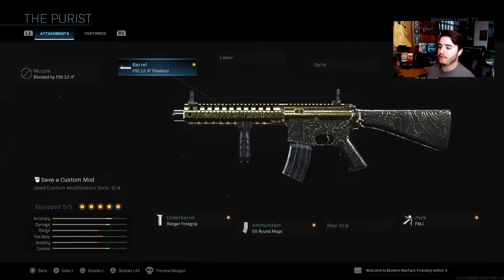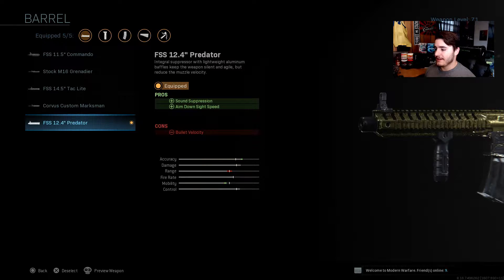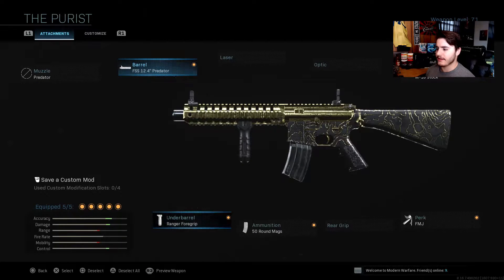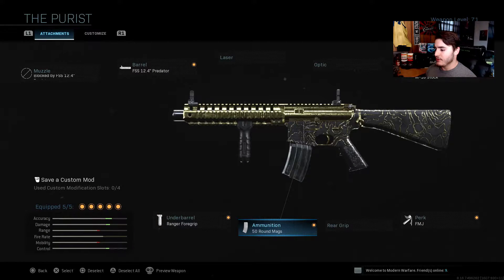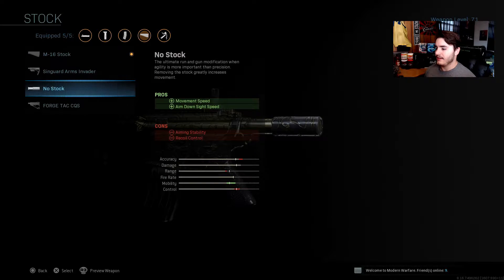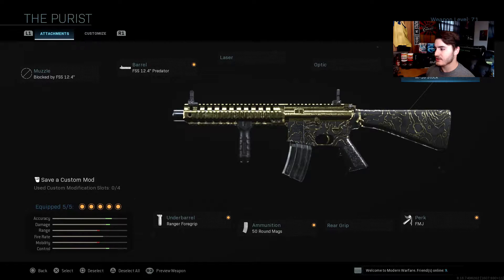For the M4, on the barrel we have the FSS 12.4 Predator barrel — this is basically just a suppressor and it increases your aim down sight speed, but it does decrease your bullet speed, which is fine. The M4 is still super OP. Under barrel we have the Ranger 4 grip, for the ammunition we have 50 round mags, for the perk we have FMJ, and for the stock we have the M16 stock — necessary for shooting at longer range in Warzone.